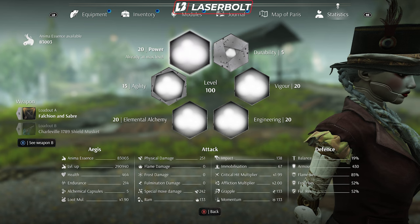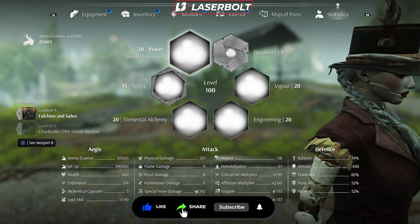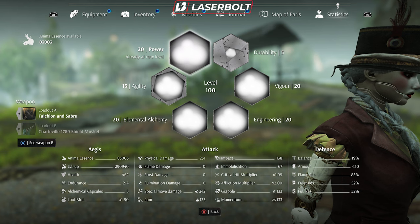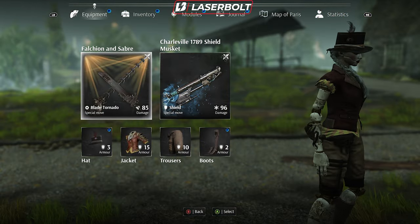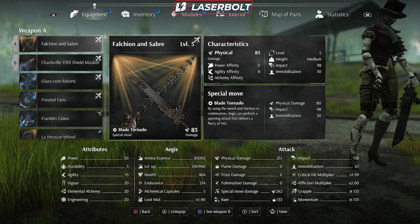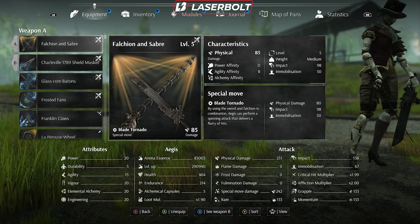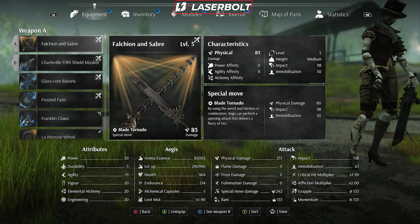As you're leveling up it can be very difficult to kill certain enemies because you're not spending points into the right attributes. This works a little differently in this game — it doesn't work theoretically the way other RPGs or early Souls games worked. This one has a lot to do with weapons. Your weapon is going to determine what attribute points you need to be spending on, more than your class choice.